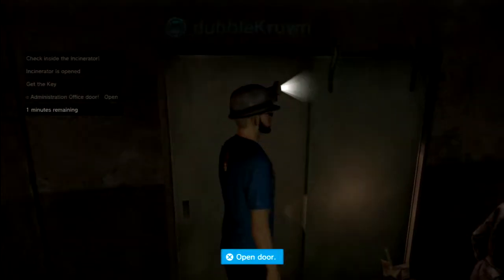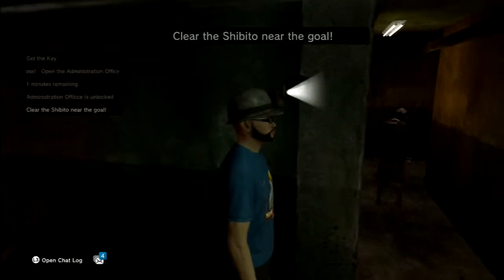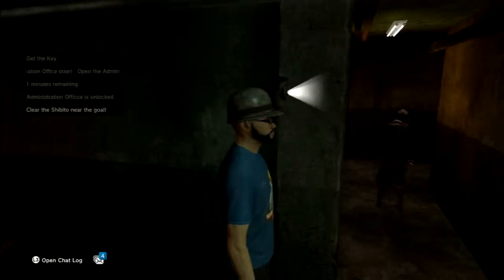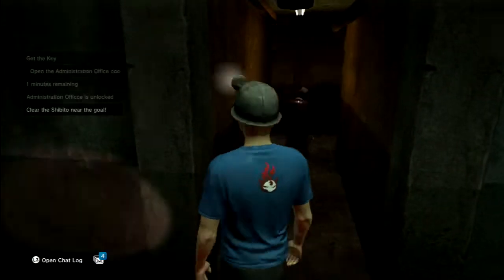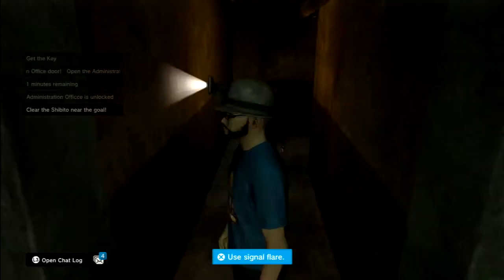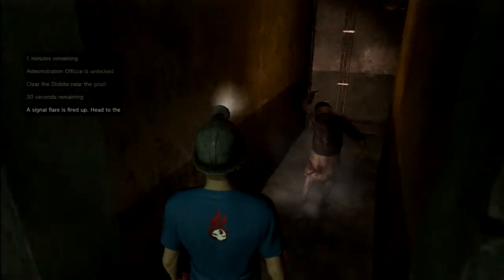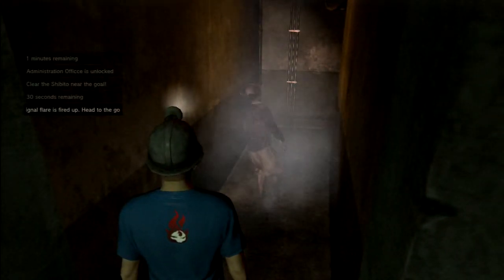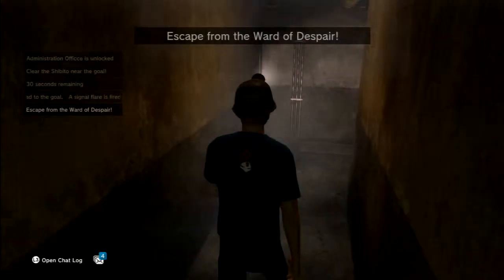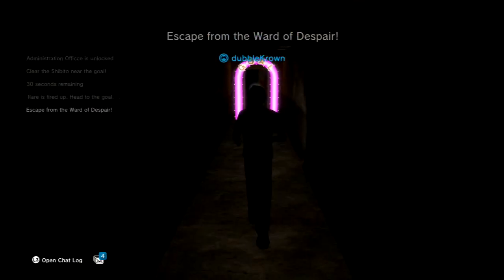When she turns back we've got to go. Yeah, and now we can open the door and run through. Now there might be — there's another nurse waiting here. How do we do that? How can we clear her — maybe grab her attention? Use the signal flare! She's gone — 30 seconds remaining — and now we've got to reach the goal. Let's run for it!